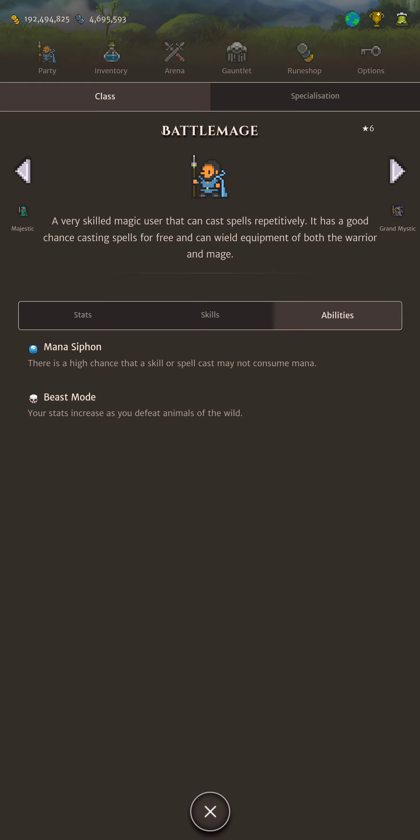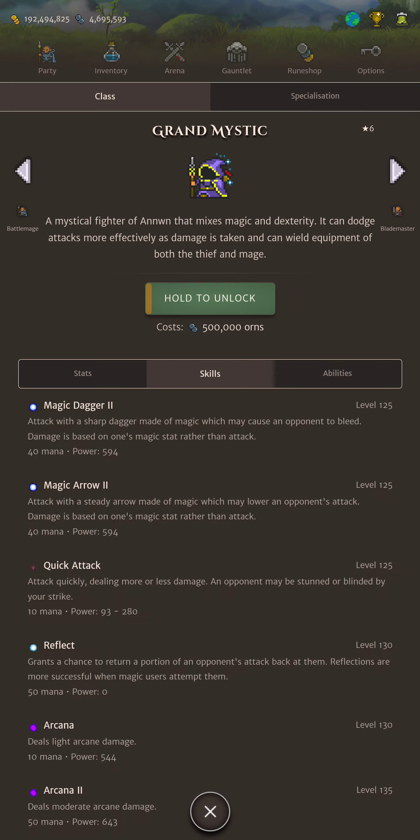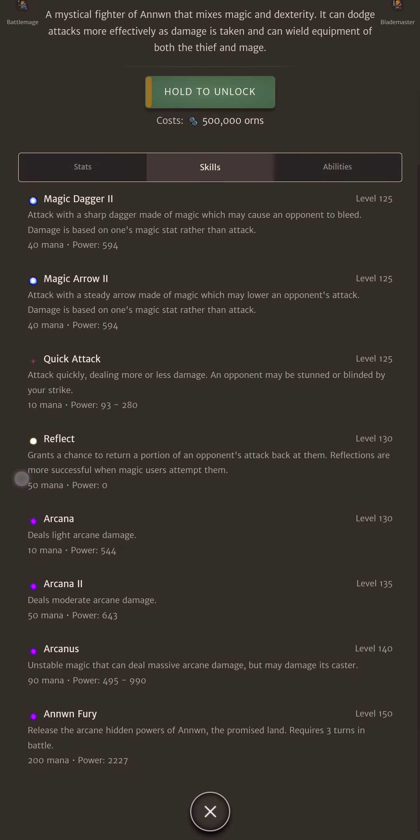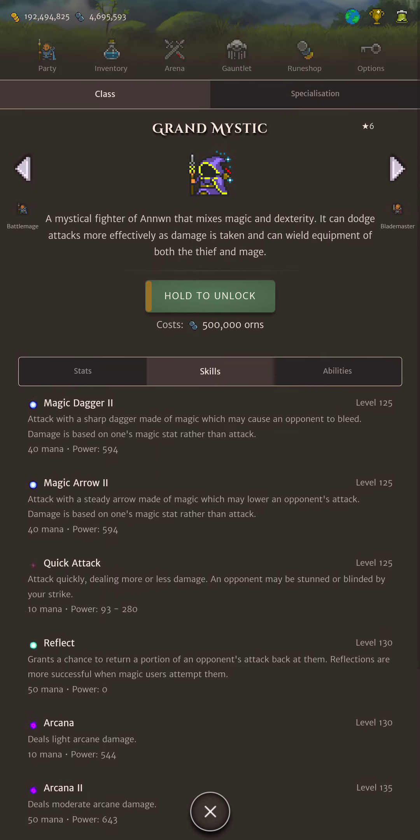You need to kill 10 animals to charge Beast Mode. For Grand Mystic, Mystic Feather is definitely a much better passive than Mana Siphon, but you can still get stunned, frozen, and put to sleep fairly easily. And then you've got Crest of Anduin — you need to kill Fomorians to keep that charge. So there's not that many differences between them, and you don't get the bonus damage from Arcane unless you find an Amity.